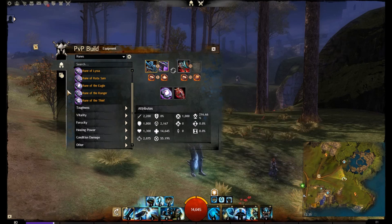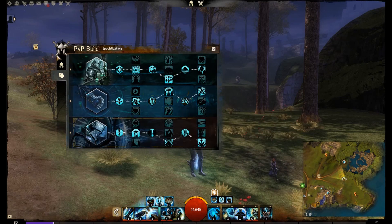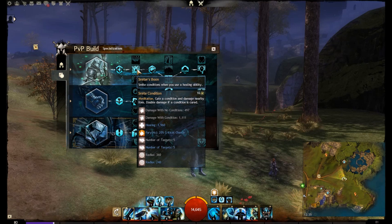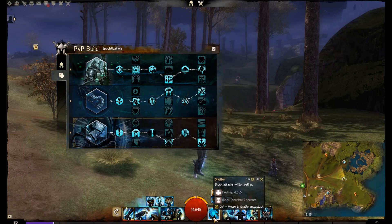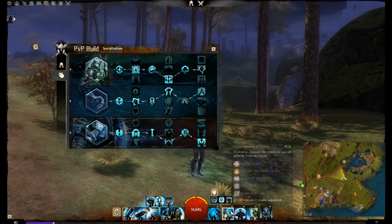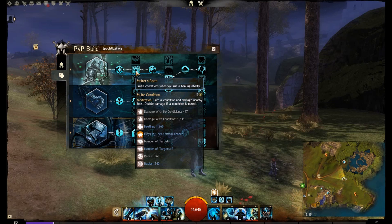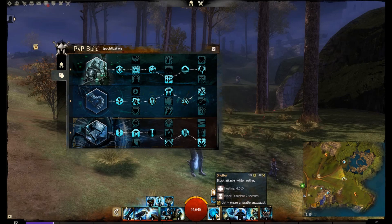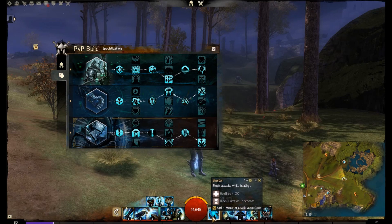This is one of those builds that really focuses on critical hits. Fortunately we have a lot of condition removal to handle weakness. For traits we have Valor and Radiance. In Valor, you gain Aegis when struck below 50 percent health. We also get Smite Condition when you cure a nearby condition — so effectively you have two Smite Conditions on this build: one when you heal, and one tied to Shelter with a 16-second recharge.